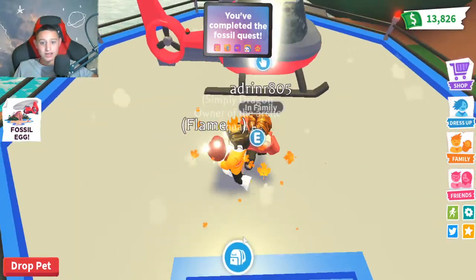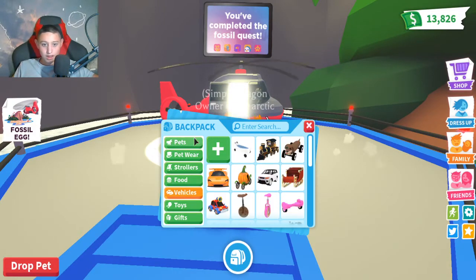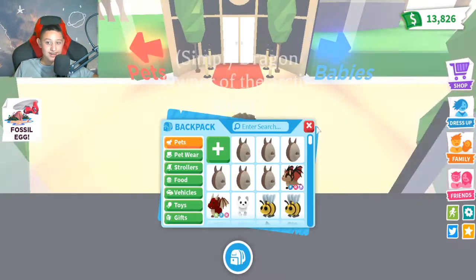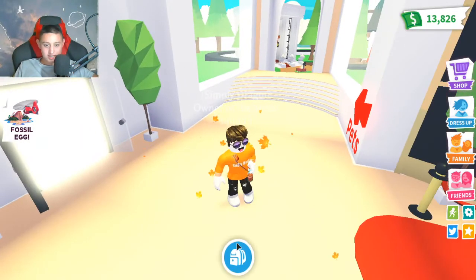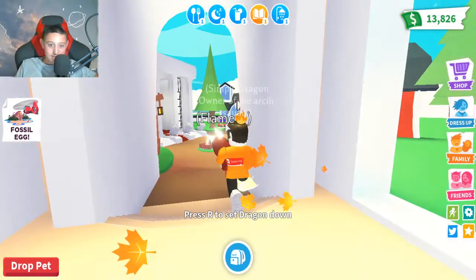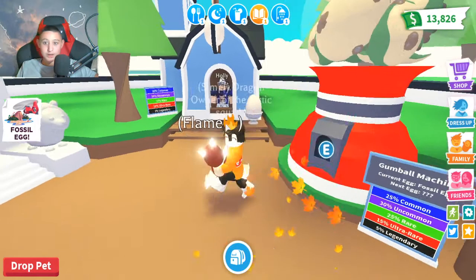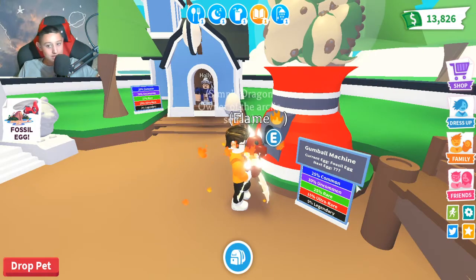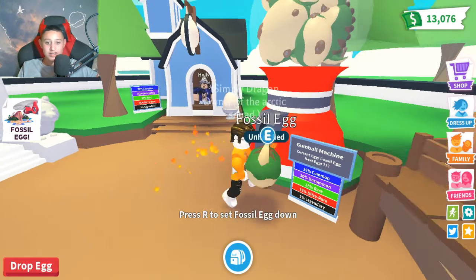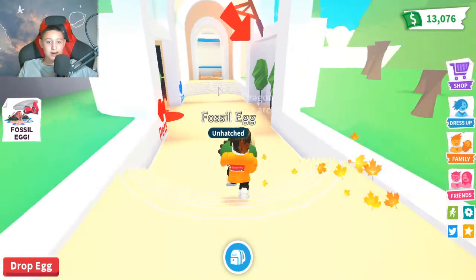Okay, the fossil eggs are here and we're gonna hatch a fossil egg today! I'm so excited. This is the gumball machine — current egg is the fossil egg. We're gonna buy a fossil egg and age it up. I'm so excited to see what we got. I'll show you the pets I already got from the fossil egg after we hatch this one.